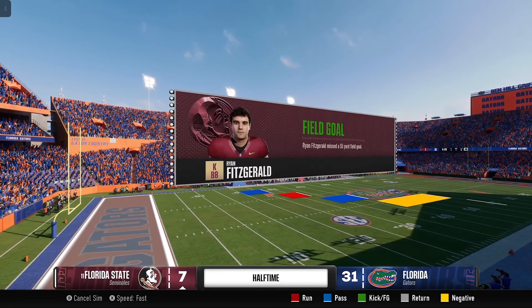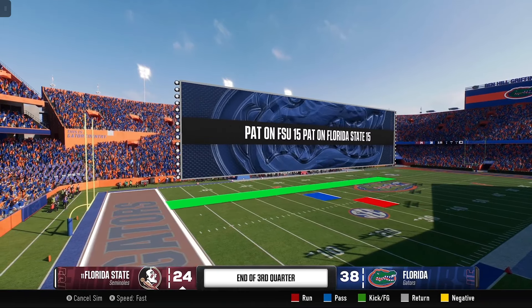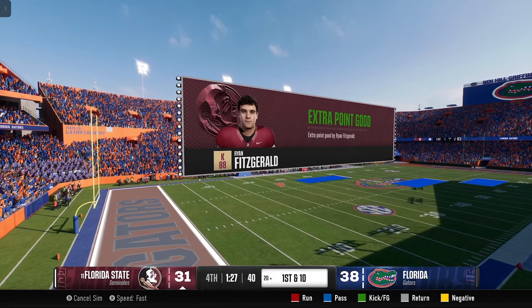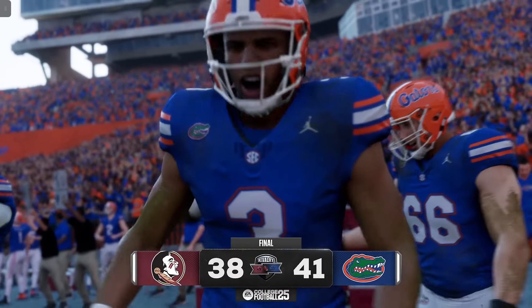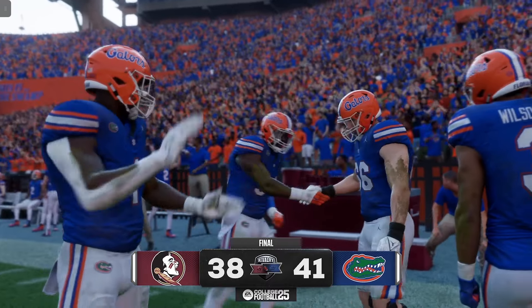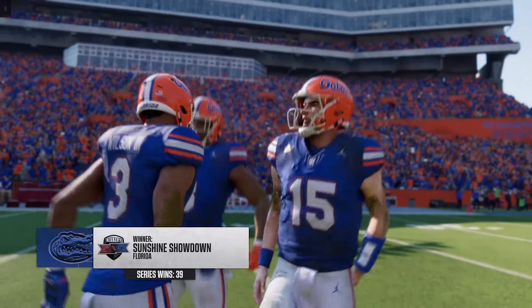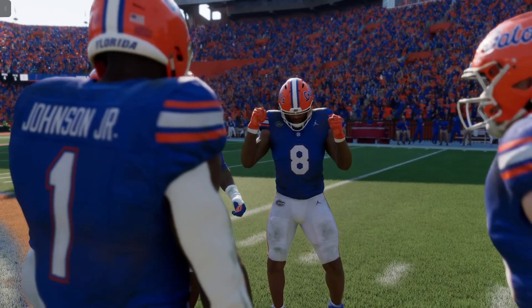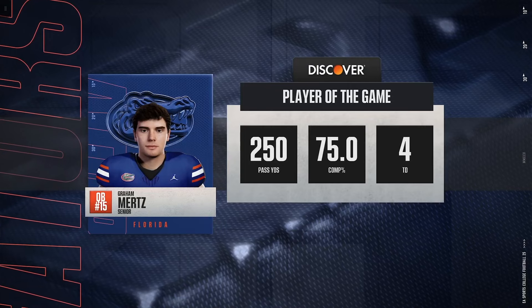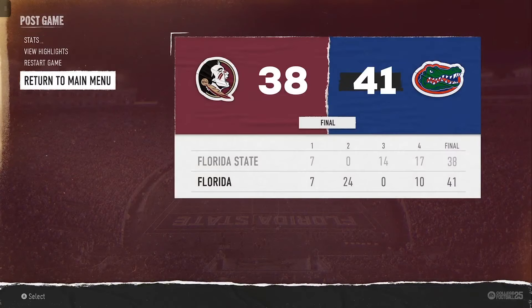The Gators are absolutely dominating — up 31 to 7 at halftime. FSU is trying to cut into it, and gets it to a seven-point game. FSU tied it up! But Florida kicked a last-second field goal to walk it off. FSU almost pulled off an insane comeback. Florida finished it off — 250 yards and four touchdowns from Graham Mertz. Final score: 41-38.